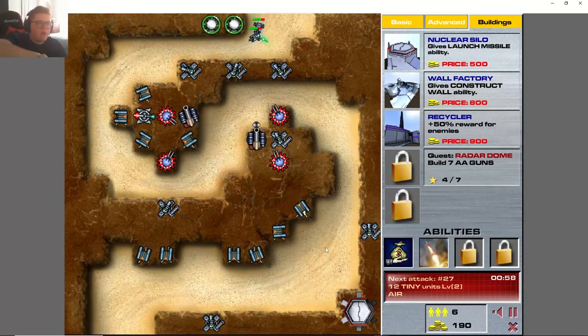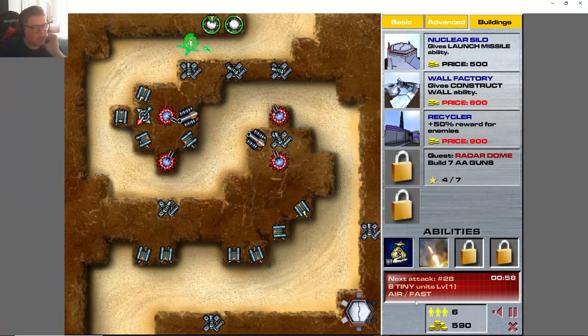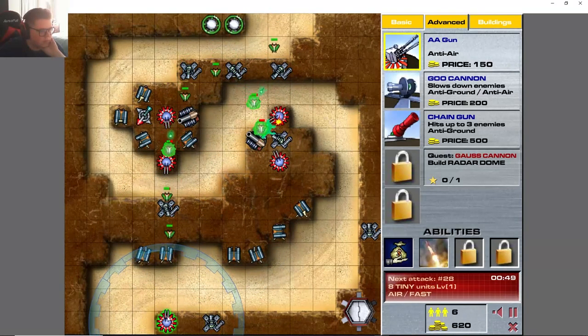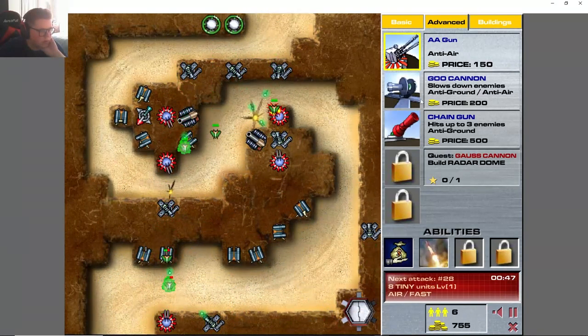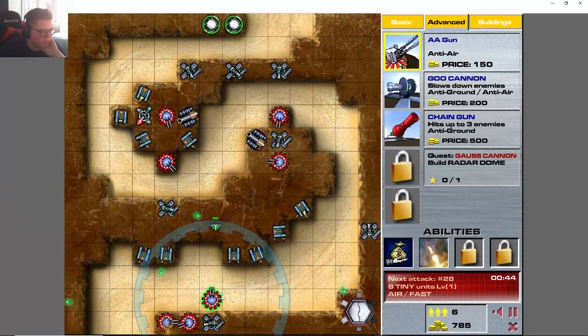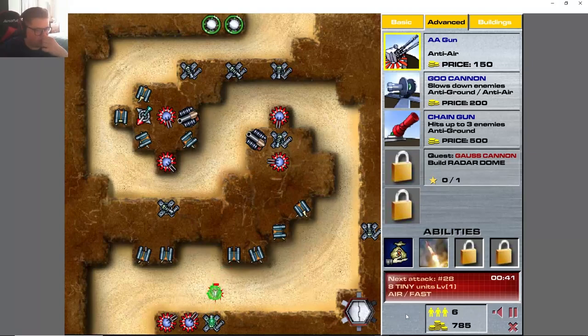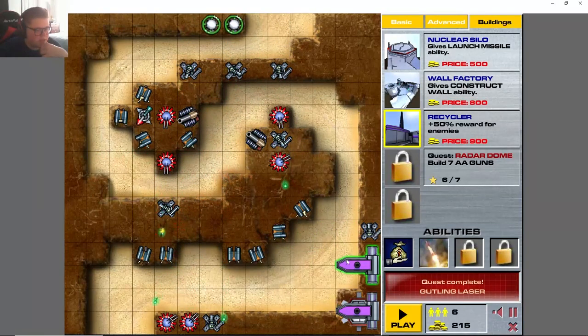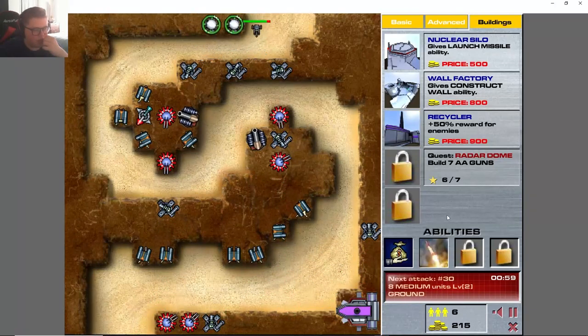The recycler is actually going to become really very useful in making more money, and if I was actually smart I probably would have tried to rush it a little bit more. Do I need another AA gun here? Looks like I do — don't let him through. That was a little dangerous but we made it. I don't know if it's a glitch, but we can actually build stuff on top of each other, which is a little funny.